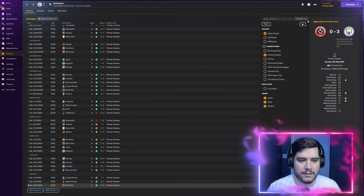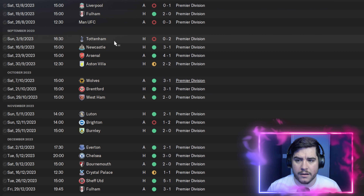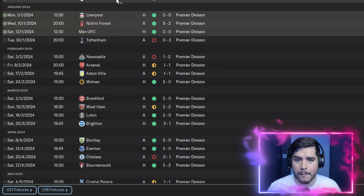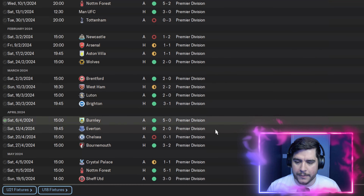Looking at the Premier Division: we lost to Liverpool first game of the season, lost to Manchester United and Tottenham — so three of our first four games lost. But we followed up with a 3-1 against Newcastle, a 4-1 against Arsenal, a strong run of wins from December into mid-January, a 5-2 against Nottingham Forest, 3-0 wins against both Man United and Liverpool, and a 5-1 against Sheffield United. Towards the end, a 5-0 against Burnley, a 5-1 against Forest, and a 3-0 against Sheffield United.